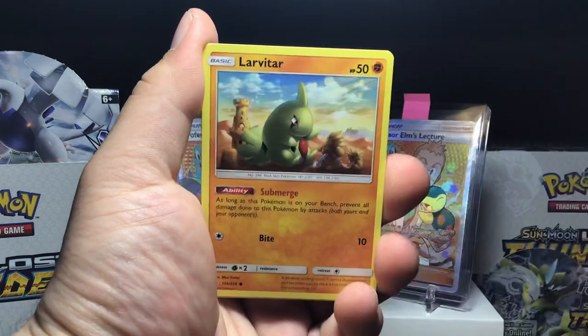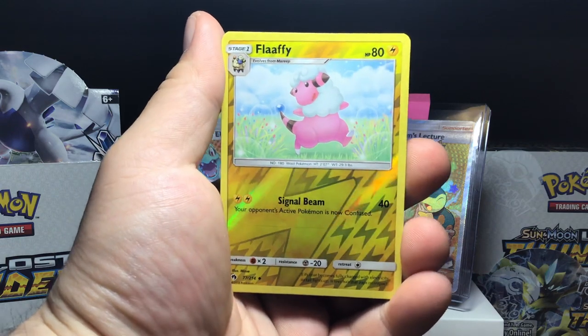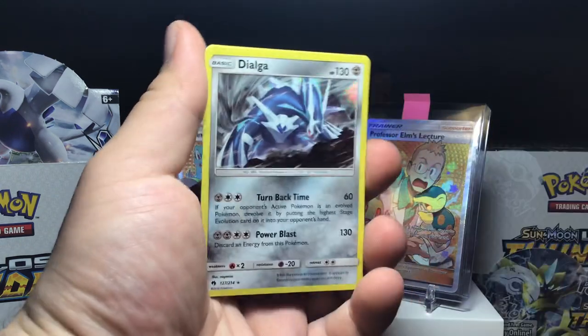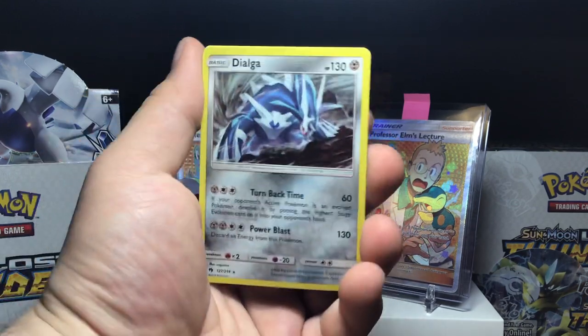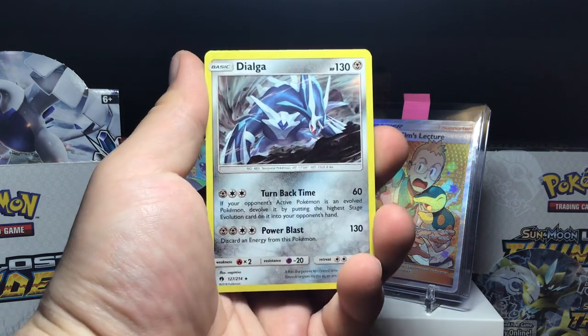I am really really hoping for a holo Jumpluff. Larvitar — Flaffy is the reverse holo, which is just an uncommon, and the rare of this pack, which had a white color code, is the Alolan Golbat hollow. I have a couple of these guys — not the best hollow to pull, but it's still the Alolan Golbat.